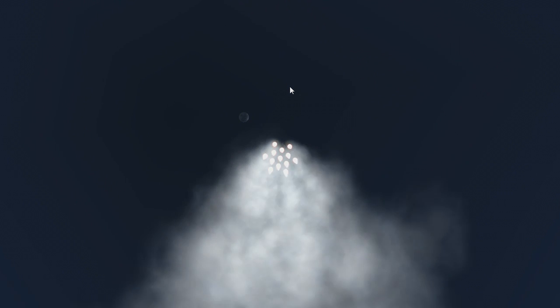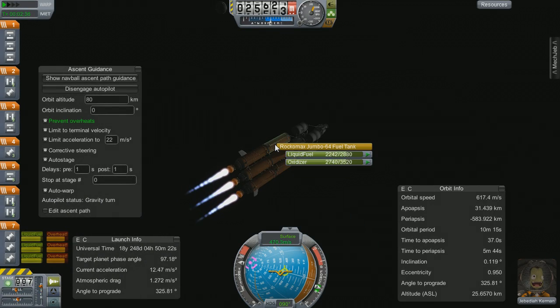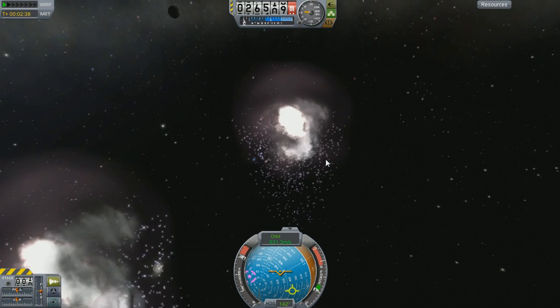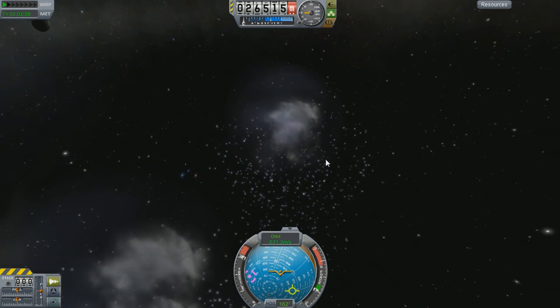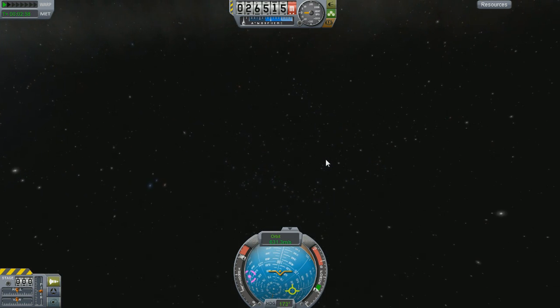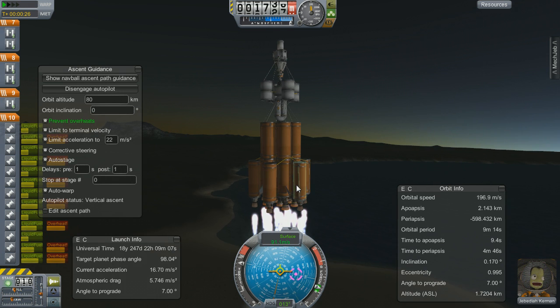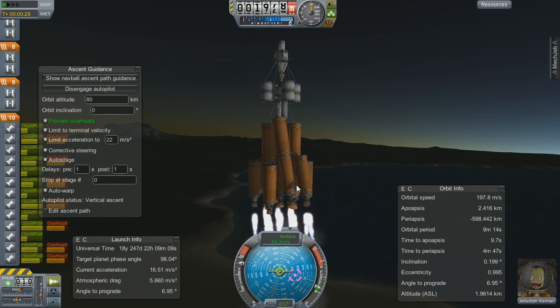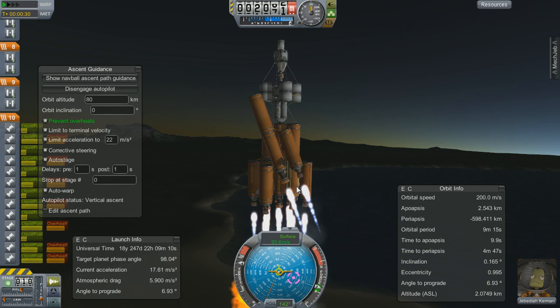Eventually we strut the hell out of the thing and it looks like it's going to make it into orbit — get some nice no-HUD shots there. It's going right up towards the moon, and we're about to lose our last asparagus stage, and then it just decides to explode for some reason. I thought I had enough struts because it clearly got almost into orbit last time, and then this time it just wobbles its way loose.